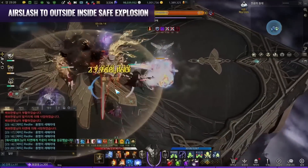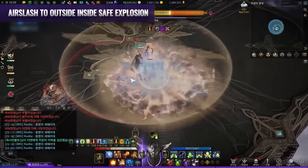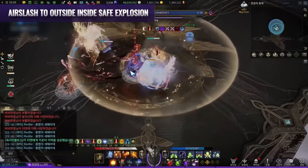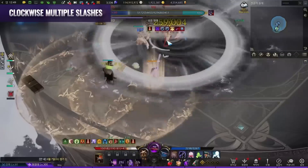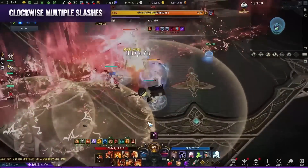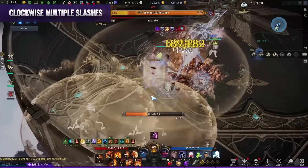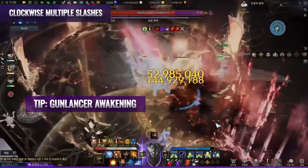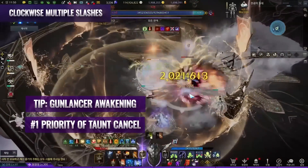Air slash to outside save explosion: Tien will jump up and throw a sword blast at the floor, then land with an outside-save, inside-save blast. This may knock you off stage after 55 lines, so watch out. Clockwise multiple slashes: Tien will charge up and vertical slash back and forth, rotating clockwise. You will need to follow and rotate clockwise slowly to dodge it. This is a long pattern, but hard to DPS due to knockups with each smash. Supports' awakening is recommended here with Gunlancer's awakening to DPS throughout the whole pattern. Otherwise, this will be the number one priority for taunt cancelling.